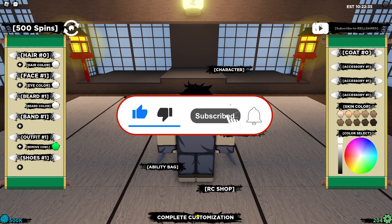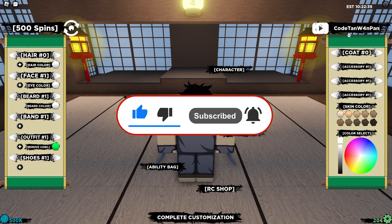This code is absolutely amazing. You have to add an exclamation mark to redeem it. This is the code which gives a ton of costume skins. As you can see, we just added an exclamation mark and accepted the code — that's how you redeem them.